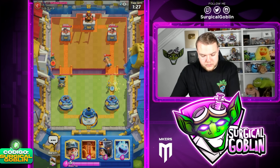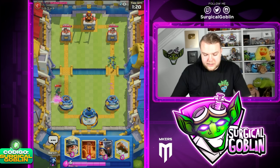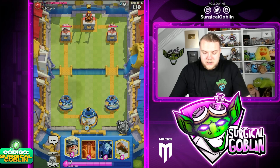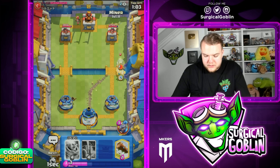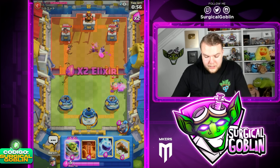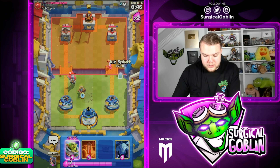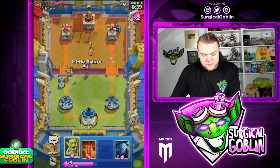He goes with Bandit actually. Let's prepare Ice Spirit off to the side and just leave it like that. PEKKA bridge spam as I said before is not the worst matchup, but our cycle sometimes gets awkward because we don't have a ground tank — like Knight, Ice Golem, or something like that. He goes with Little Prince — we can go with Miner plus Minions. He just went with Ghost as well, good for us, and then Goblins to surround it. The Archers won't take care of the Minions that well since they were so close. Ice Spirit just in case — I don't think the one-HP Archer actually gets a hit.